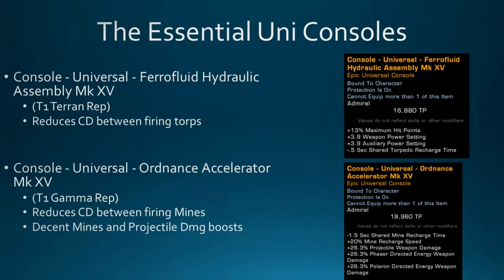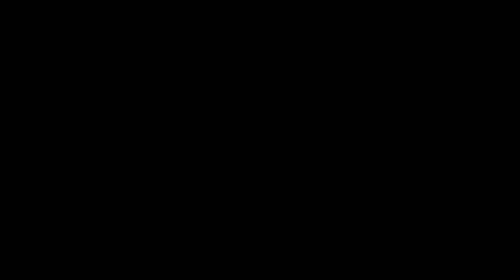Some essential universal consoles: the Ferrofluid Hydraulic Assembly from Tier 1 Terran reputation reduces cooldown between firing torps and gives some hit points to help Tyler's Duality. The Gamma Rep Ordnance Accelerator helps your mines out quite a bit — reducing cooldown between firing mines, giving mines a recharge speed boost, and also providing a projectile weapon damage boost.